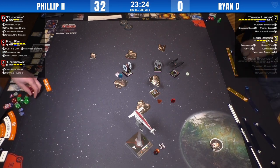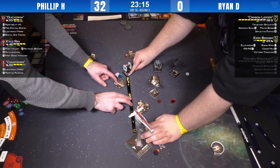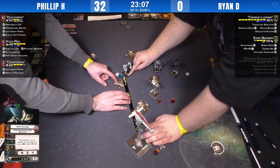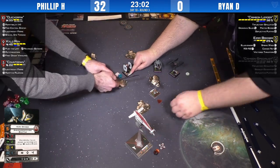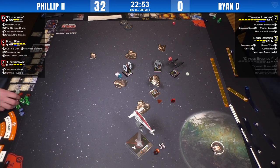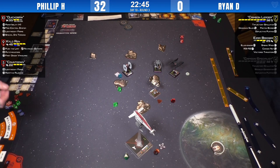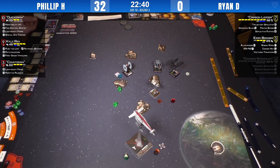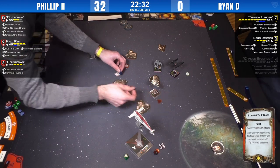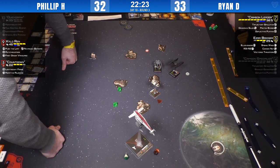The shot might be out of range, or obstructed. Crimson Leader has a target lock — the big F token. Two hits, and Quickdraw takes another damage. She didn't have a focus token — that's a dead Quickdraw. Why didn't she have a focus? Did she not take one, or spend it earlier? That just swung things — we now have a one-point lead for Ryan, and Ezra continues to be unhittable.